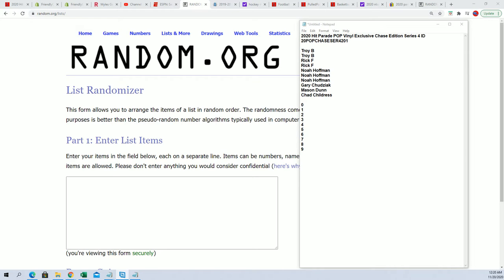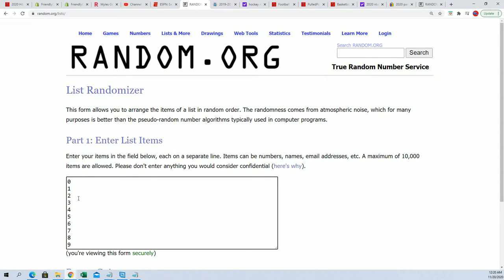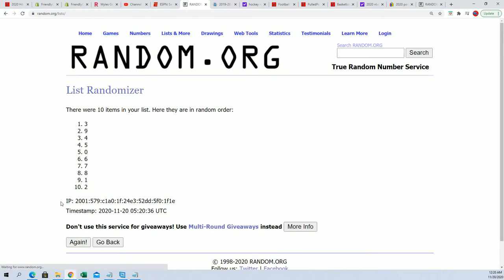So if you guys are ready, let's roll it. This is gonna be a hit parade Pop Vinyl exclusive chase edition series for box 201. First thing we're gonna do is random a number zero through nine, we're gonna go seven times here.